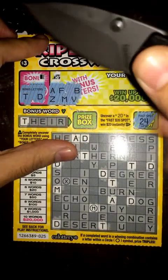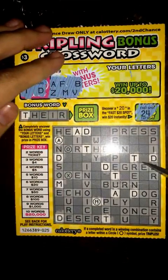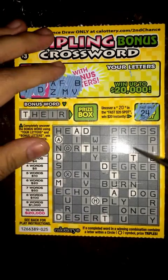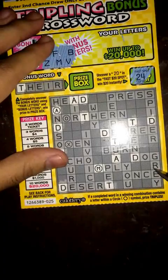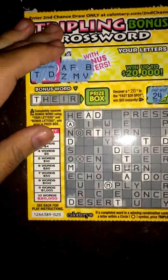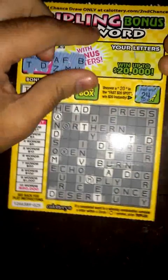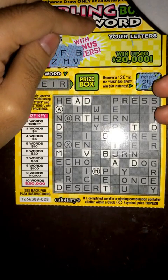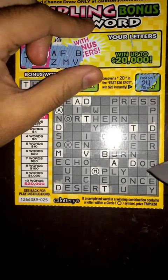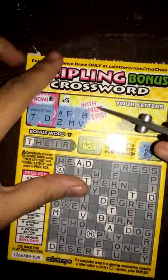B and V. So let's see — none in the bonus word. We have one B right here. There's a B right there. I think that's it. I'm not getting any more letters filled in over here. I think that's it, so let's move on.